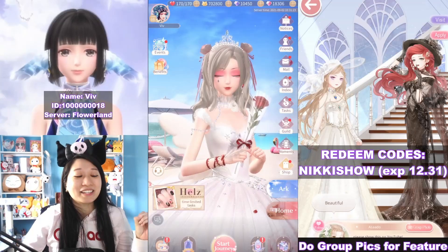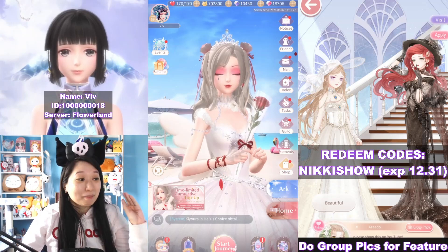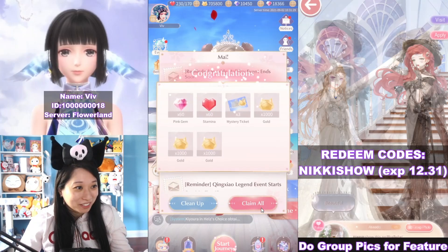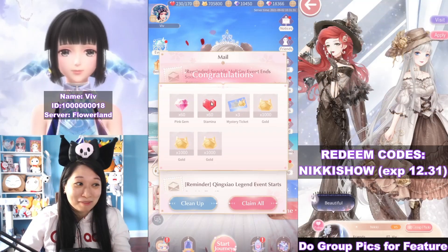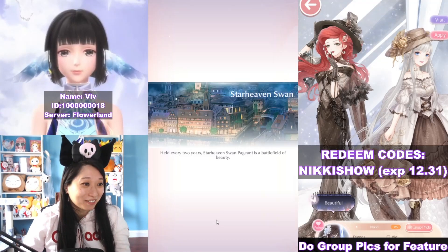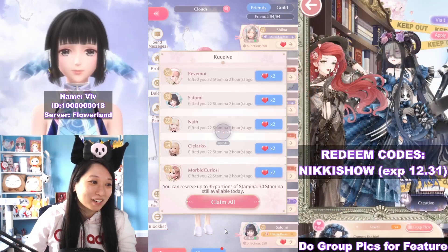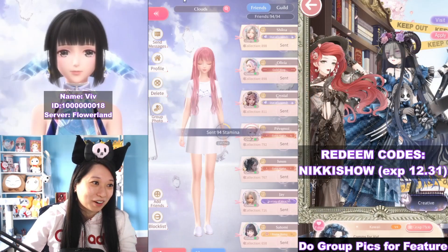Hi queens, it's Liv again and welcome to a Chapter 7 guide for Shiny Nikki. Chapter 7 just dropped today. Before you do anything, go over to your mail and claim your stamina. You're gonna need a lot of stamina for this chapter. Head over to your friends as well and claim all the stamina here too. I just claimed 70 from my friends.